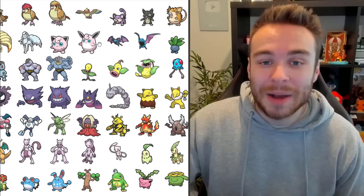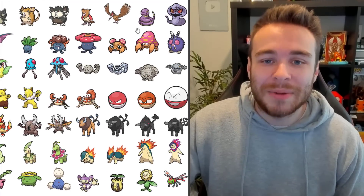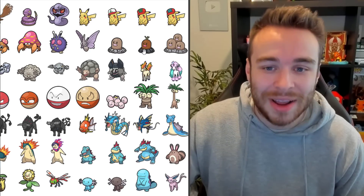We've got the Pidgey line here with Mega Pidgeot. Rattata there — I really like that sprite. We've got Spearow. Ekans. Arbok looks really cool — I really like these Generation 9 sprites, they look really, really good.